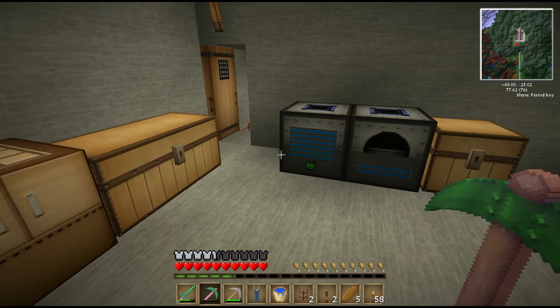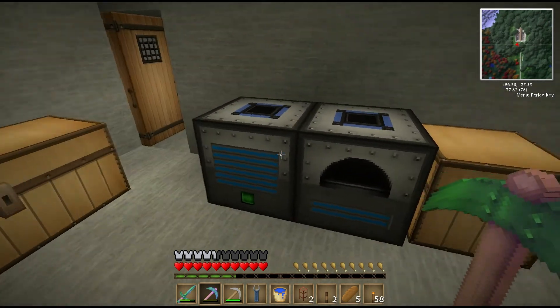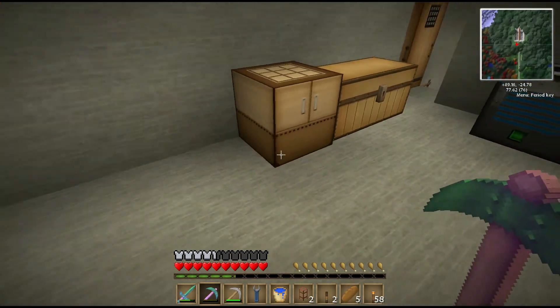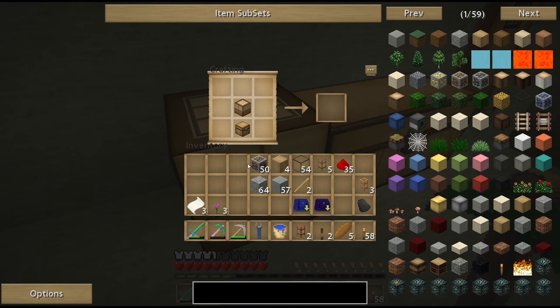Okay I'm back. Now, there are a lot of machines that might use the same objects. For instance, all the Thermal Expansion machines use those square things — I forget what they're called offhand. But there is one object that will help us with this, and that's called a project table, part of Red Power 2. As you can see, I'm making it here — just a simple chest crafting table with some stone and wood, and you've got yourself a project table.